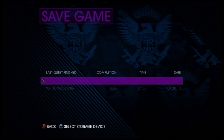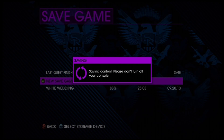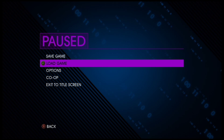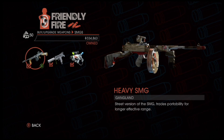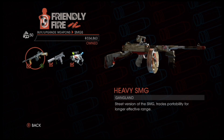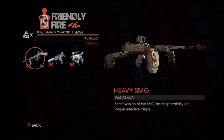After that, save your game and then reload it. And that's all there pretty much is to it. Enjoy your demented weapon skins. Thank you.